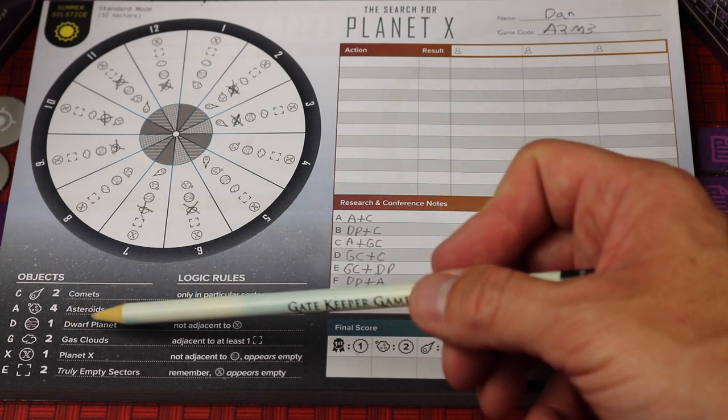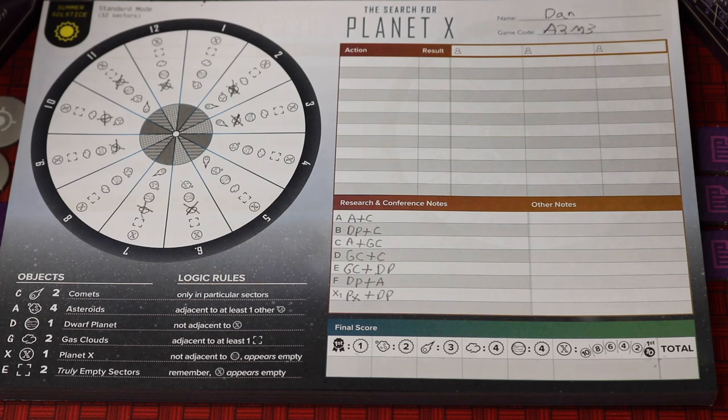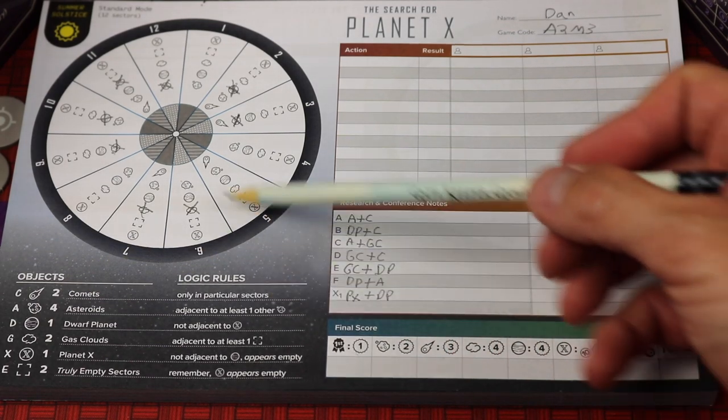There are two comets, four asteroids, one dwarf planet, two gas clouds, one Planet X, and two truly empty sectors. The game also has specific logic rules that apply to all of these.